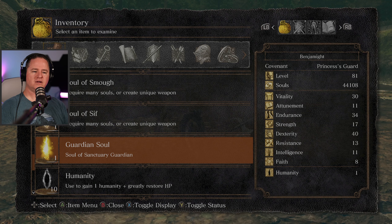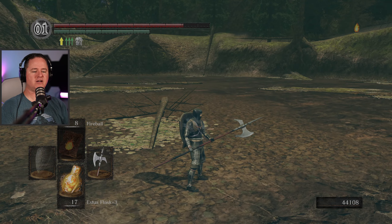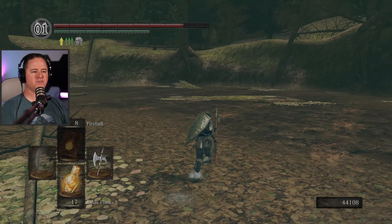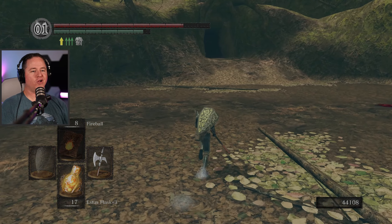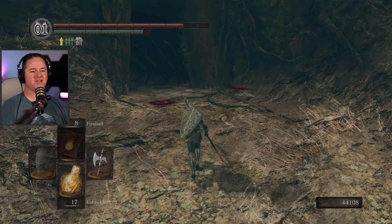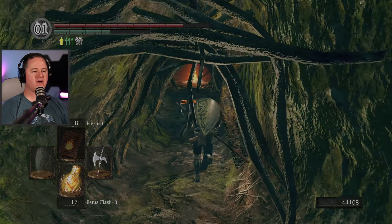It doesn't say here that I can create a unique weapon from this soul. I wonder if this is something I should just use, or maybe it can be used as a key at some point. I'm going to hang on to it for now. When I saw how much damage my first hit did, I was like — oh, he's totally dead. But I figured I'd learn his moves first before opening myself up to big hits.